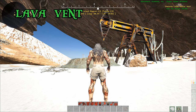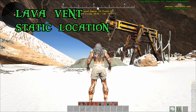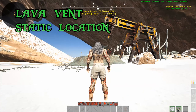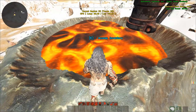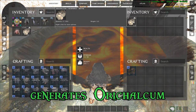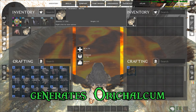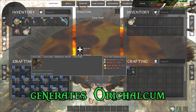The lava vent is one of the static nodes. These static nodes do not move on the island, so if you find an island that has one of these, you can continuously come back and replenish your resources from it. If you run up to it and access the inventory, you can pull out the orachalcum metal. This orachalcum is used for crafting the industrial content — you will need it for just about everything.